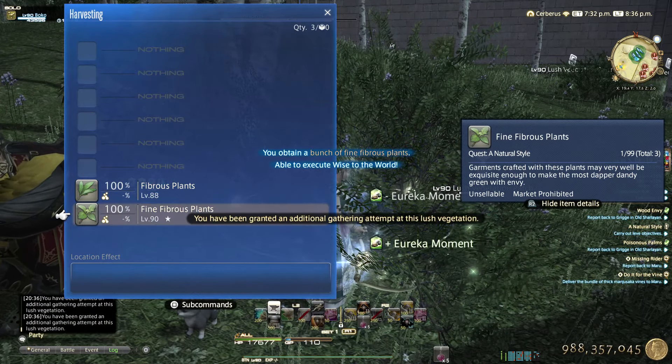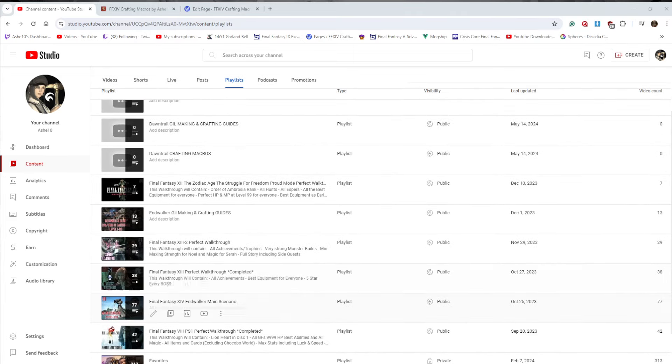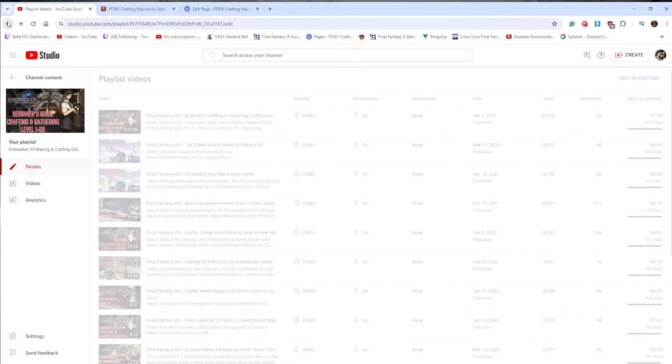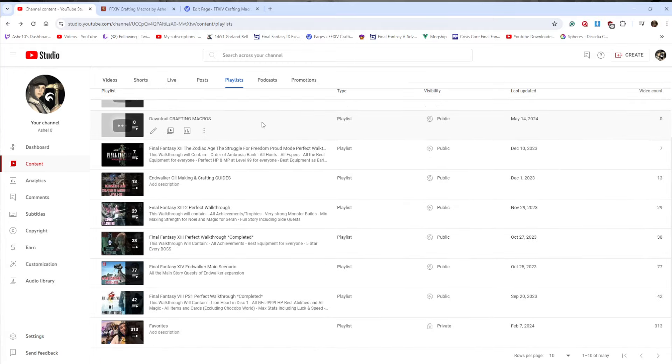When it comes to guides and content, I've already prepped playlists for Dawntrail — just like I had for Endwalker. There'll be one playlist for gathering guides, one for guild-making and crafting guides covering all related stuff, and one specifically for crafting macros — solely just the macro videos. I had a miscellany playlist for Endwalker as well and I think I'll just rename that.